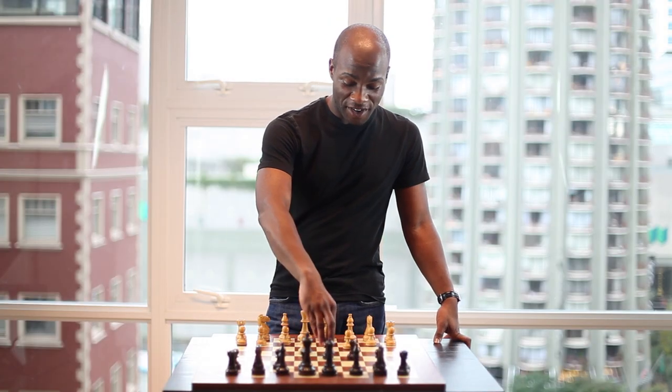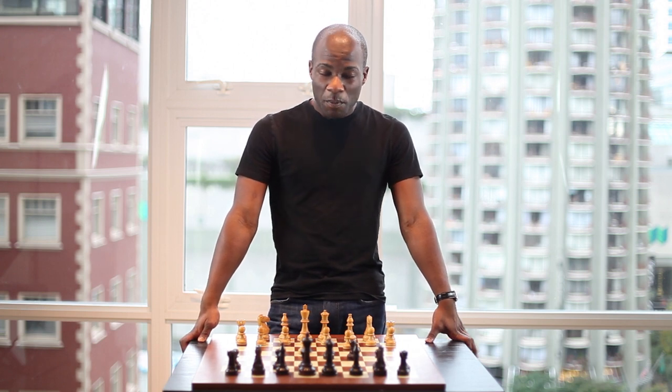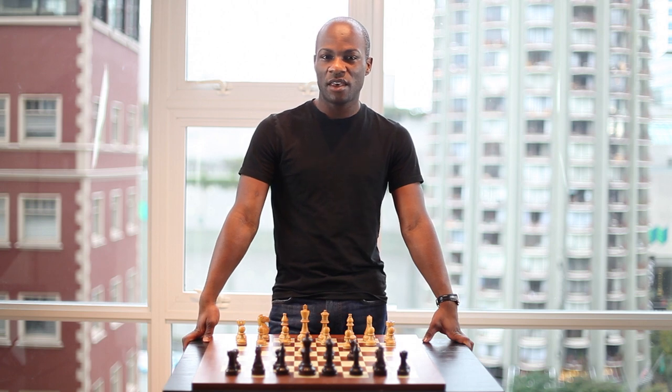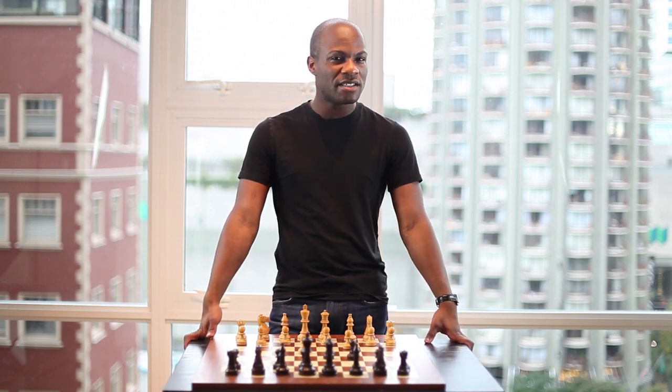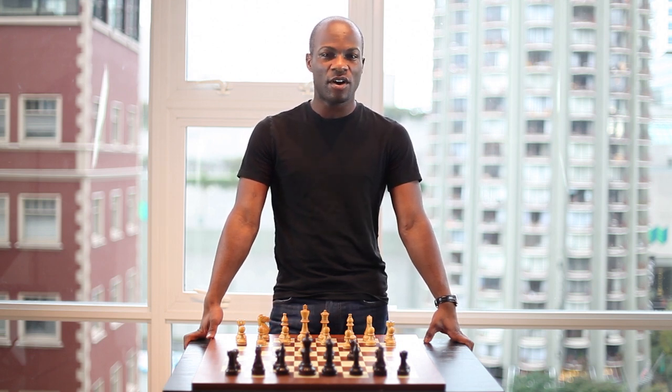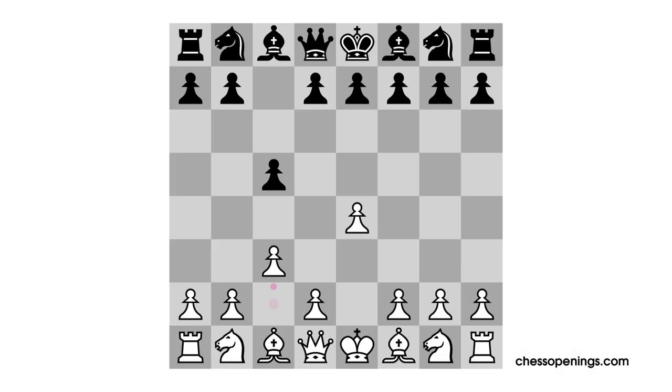The move pawn to d5 leads to interesting play for both sides. Both sides find comfortable squares for their pieces, and the game becomes very interesting and complex, leading to an isolated queen's pawn situation. It's not clear who's better, and white's not exactly pushing black around. However, he does avoid a lot of theory and gets a very complex game. The other popular idea for black is quite different, beginning with the move knight to f6. With this move, black is still dead set on exploiting the unusual features of white's c2 to c3.